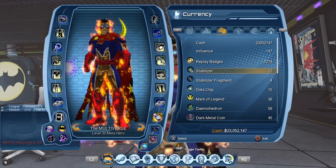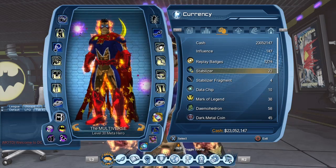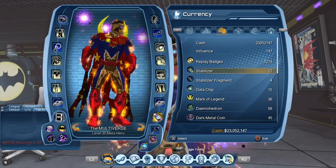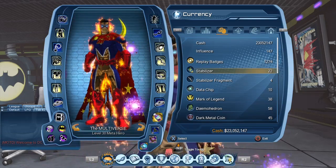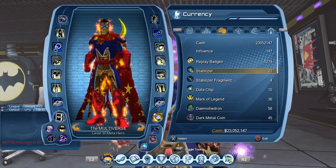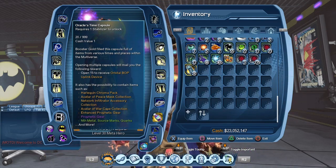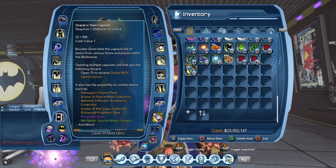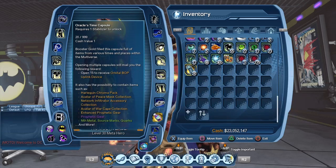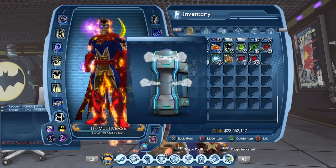I was able to gather 22 Stabilizers with the free Stabilizer mission, though it took quite a while. I was uber lucky with the Dark Multiverse Time Capsules — with roughly 20 capsules I had pretty much everything I wanted, so I didn't have to open that many. Opening 20 Oracle Time Capsules today. Once you open 15 of them we'll get the Orbital BOP uplink device. Maybe we'll be lucky — with a bit of luck I'll get the Harlequin Chroma Pack.